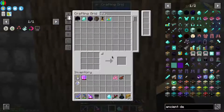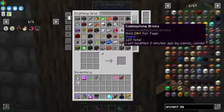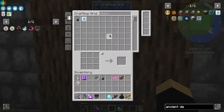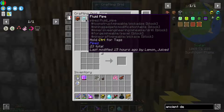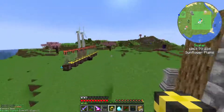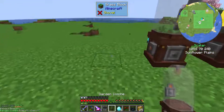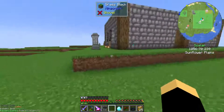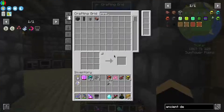Melon - we have seeds. What we could do is take a cloche - I made a few extra of them - got some pipes, item, fluid, energy - we're gonna need all of them actually for this. So we could just hook up an extra cloche here. Actually if we're gonna want to do this, we're gonna want to get a double drawer.